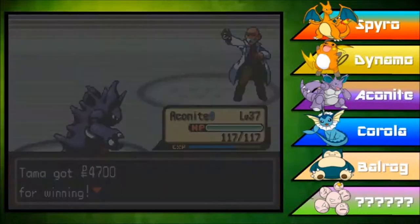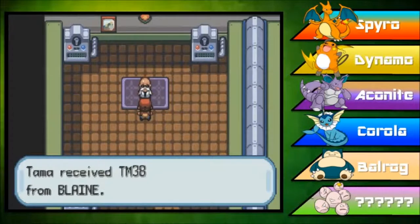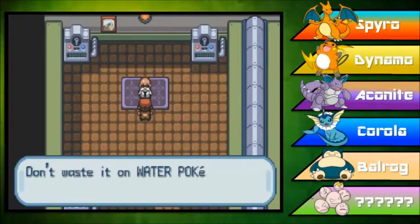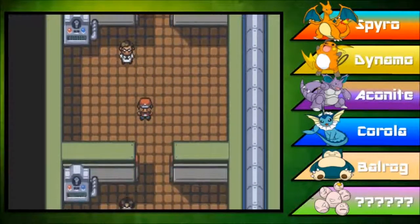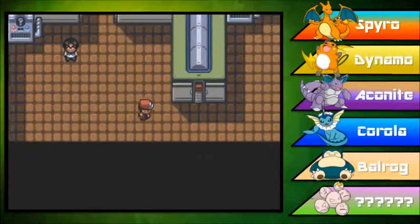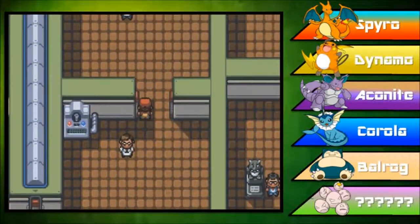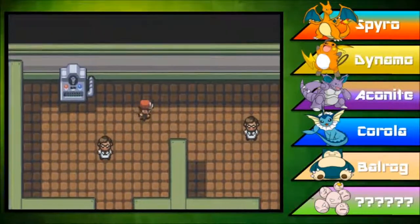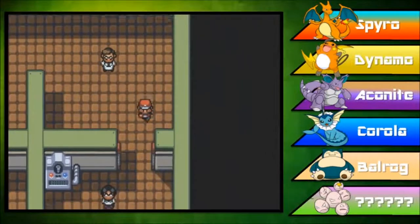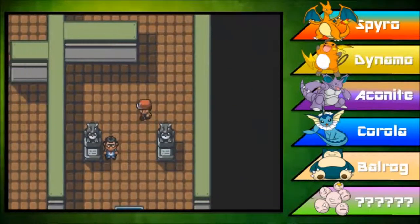We get the Volcano Badge, which is finally a gym badge that kind of makes sense for the name. He also gives us TM38, which contains Fire Blast. Don't waste it on water type Pokemon — I can think of Gyarados learning it, and some other Legendary Pokemon. Either way, it's a really powerful fire type move with low accuracy, so I'm not sure we want to teach that to Spyro yet. We'll see.